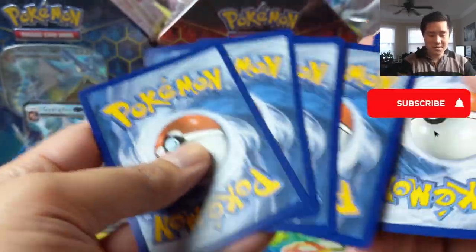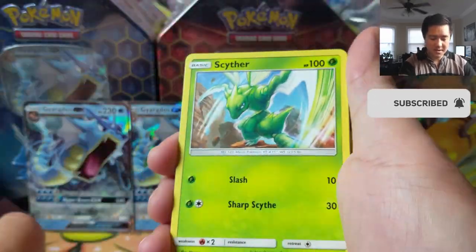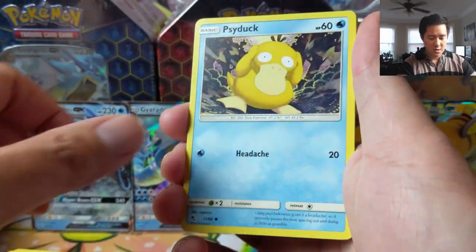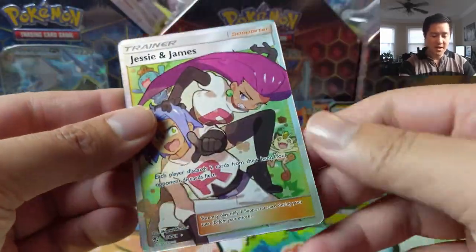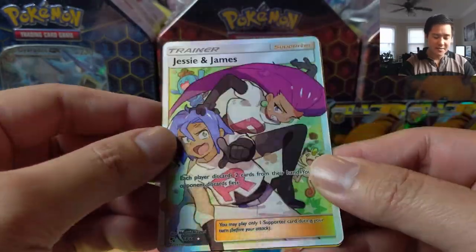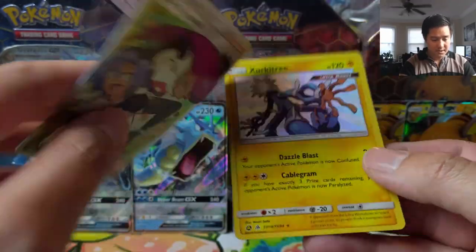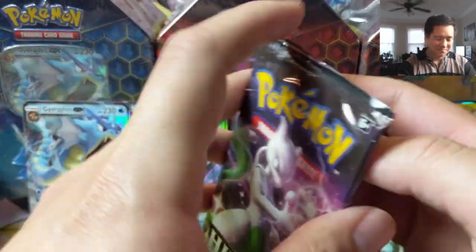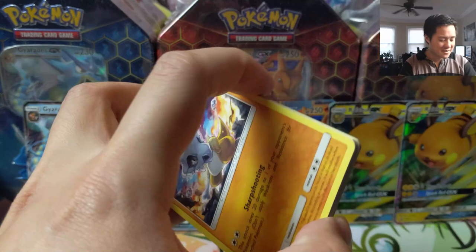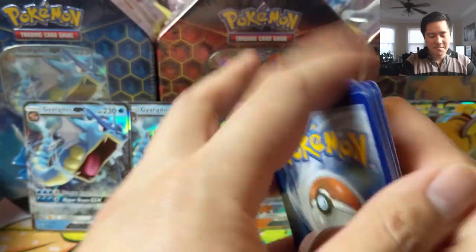If you want to support the channel, hit that like button below, and if you're not already subscribed, hit the subscribe button and bell for notifications — we upload every single day. We also stream Monday, Tuesday, and Thursday on PTCGO. And we got a full art Jesse and James! Another really good pack — Shiny Zarude, pretty off center — and Jesse and James again. Wish we could convert some of these Jesse and James pulls to full art supporters.